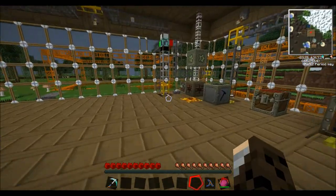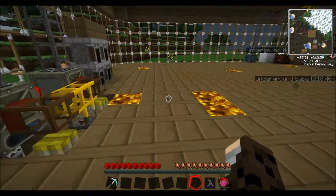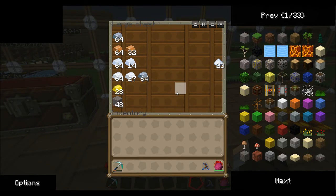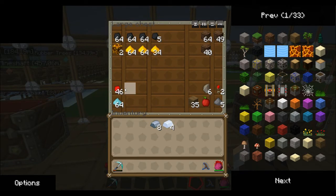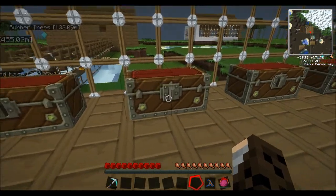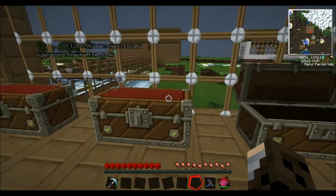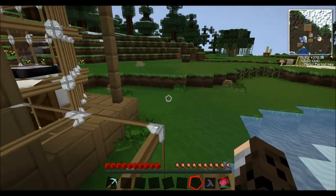First of all I think we will get a generator built. Now for a generator you will need a machine block, a furnace and an RE battery. So we will get four tin, eight iron, two redstone, RE battery, and some cobblestone which I'm not actually sure I've got — I'll have to get some.